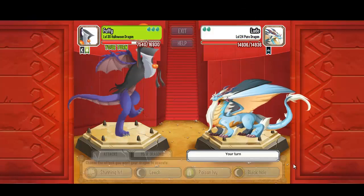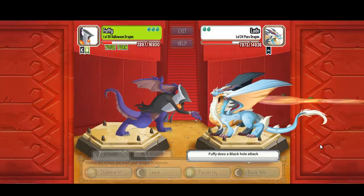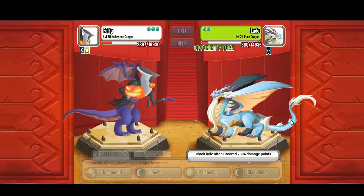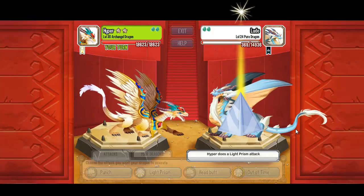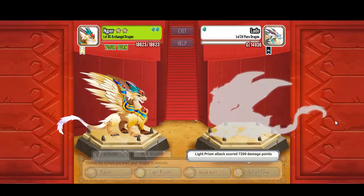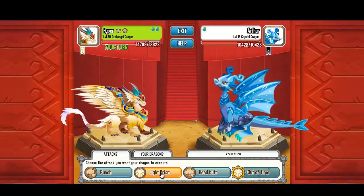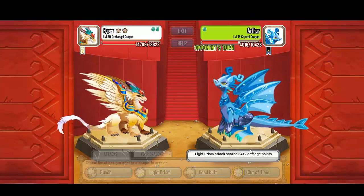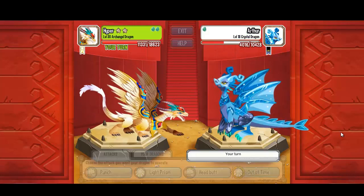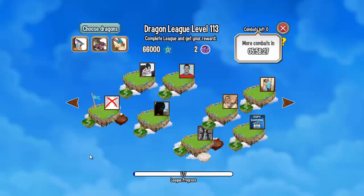Black hole against Pure: 6k. Pure against Halloween is not very strong. Second attack: 7k — not enough to kill him, but the Archangel will finish it. Light prism attack: 7k. The Crystal and Legend Dragons are not that powerful against Archangel. Out of time attack, and we won all three fights!